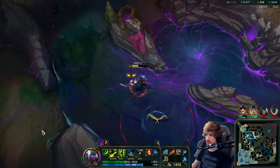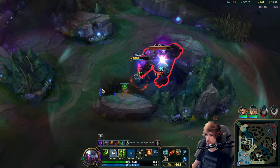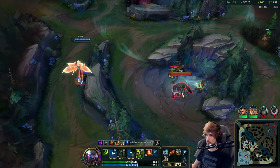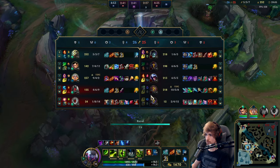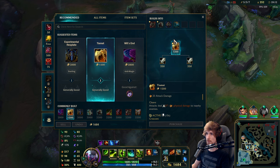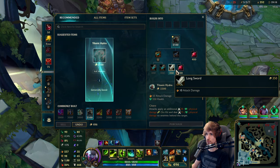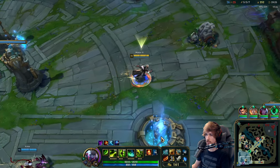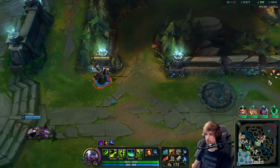I think they will still chase me down. More jungle camps. Okay — we can go for Experimental Hexplate next or also go into Titanic Hydra. Tough choice to make right here — I think I'm going to go into Titanic Hydra so I can have the AOE clear speed, and it'll also make me more tanky. We're going to be running off to bot lane — I'll see if I can split push and I hope to find either Talon or Yorick.